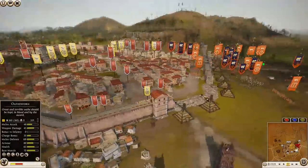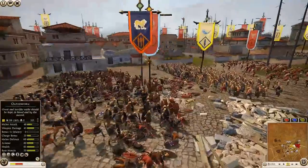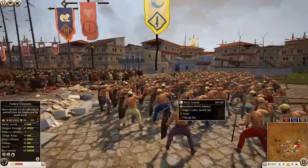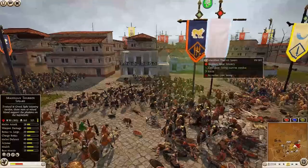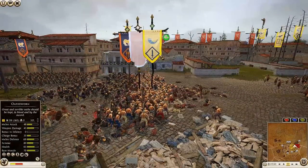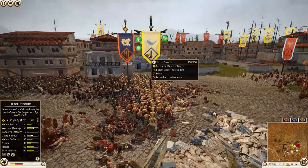The Thoreo Spears for Massilia are on the front line again, losing slightly while taking on some Desert Levy, and also absorbing javelin volleys from the Fierce Swords. The Massilian Thoreo Spears have just been refreshed — 172 kills for them. Fierce Swords now charging in, hitting that frenzy ability — though it might have been better to activate the frenzy just a little bit earlier to get the extra charge bonus.